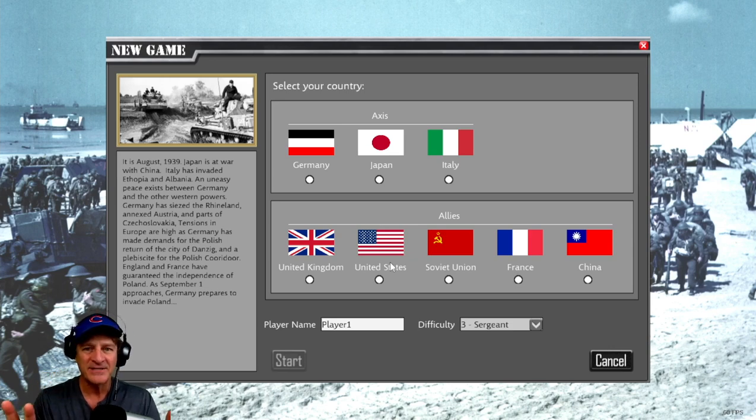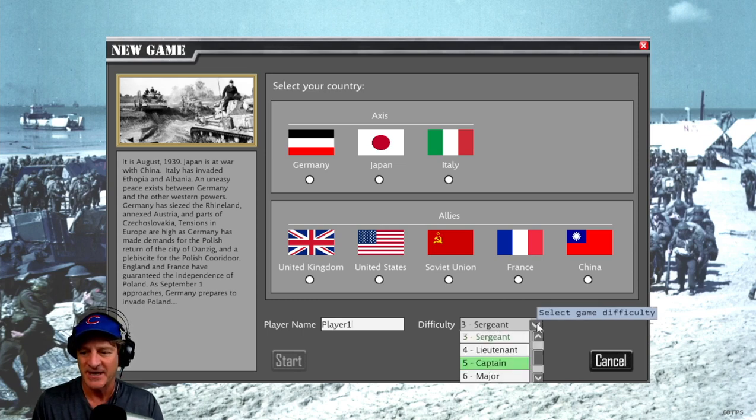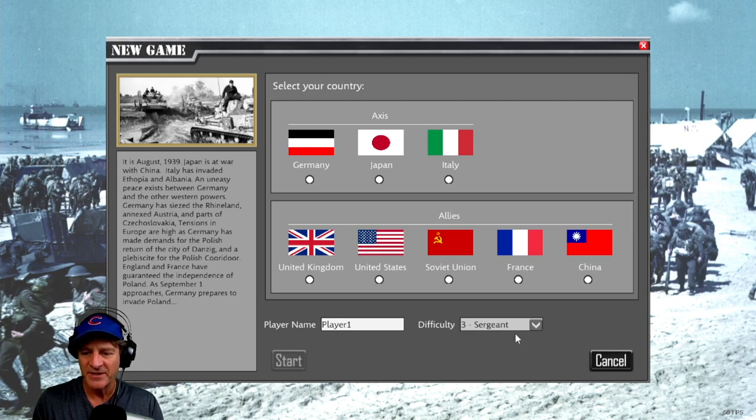I'm playing this game at a lower resolution because there isn't a way to enlarge the text and keep the resolution high. It goes up to full screen, but I'm playing it at a lower resolution so we can read all the text on the video. There are eight levels of intelligence. We're going to play at the default level, which is three — it goes all the way up to general, which is eight, or private, which is one.